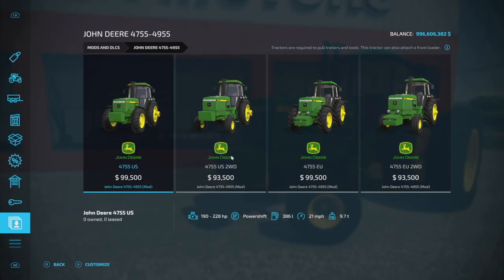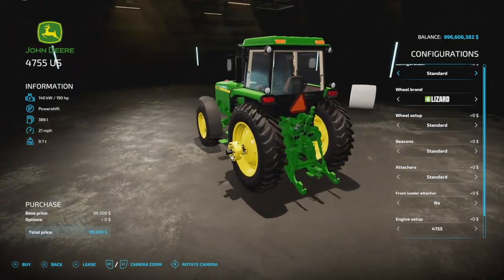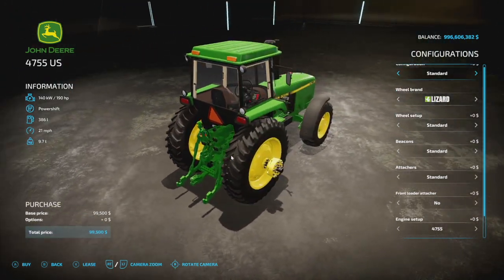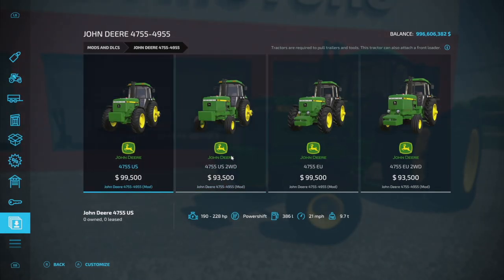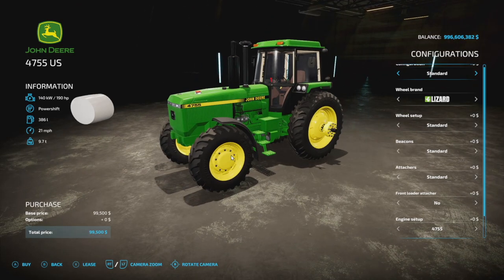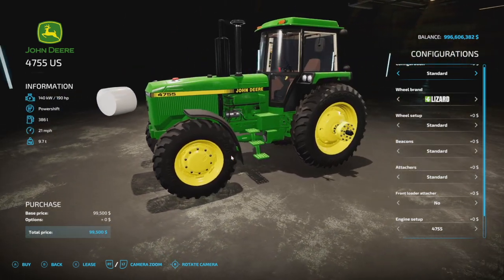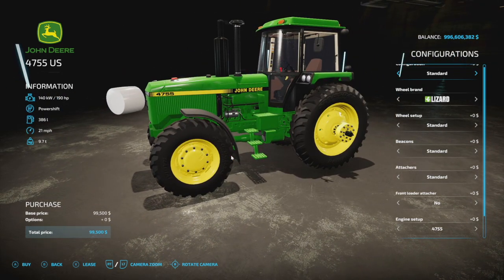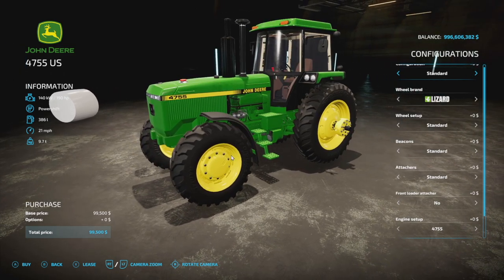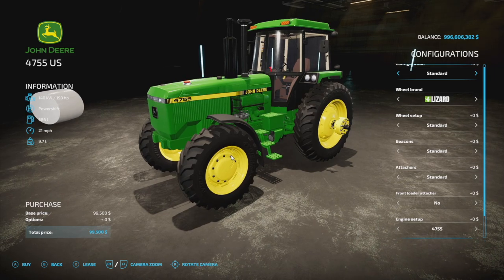First up today, new mods for all platforms: we've got the John Deere 4755 and 4955 from Triple A Modding. Slot counts are pretty good — if you go with the US versions, it's nine slots, and 11 slots if you go with the EU versions. Starting with the 4755 US four-wheel drive version: 190 horsepower, power shift transmission, 386 liters of fuel, 21 miles per hour max speed, and weighs almost 10 tons.